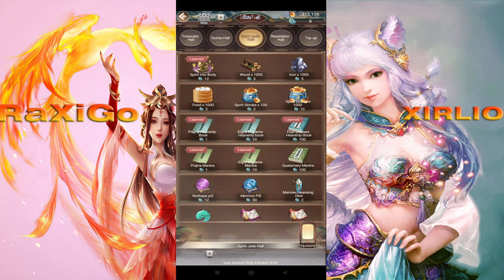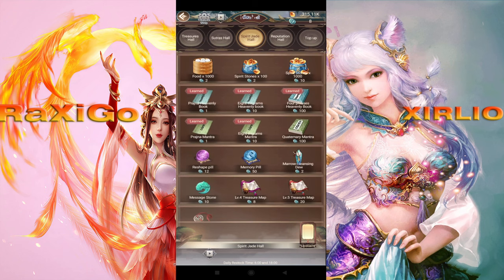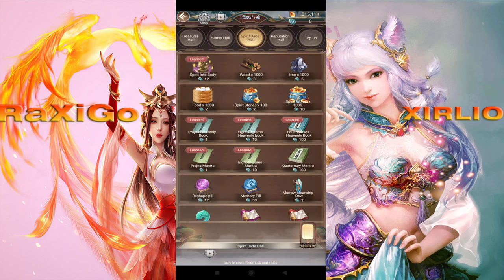Might have to tone down the music a little bit more. Alright. So the main way is — the bluish kind of green books, the first row of books. That's gonna be probably your main source of cultivation-based income. But there are other ways.